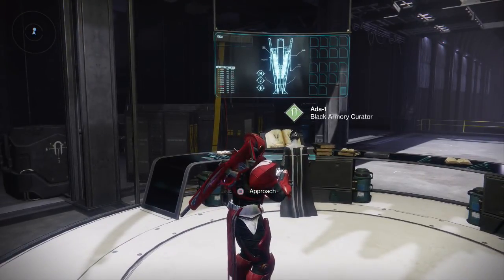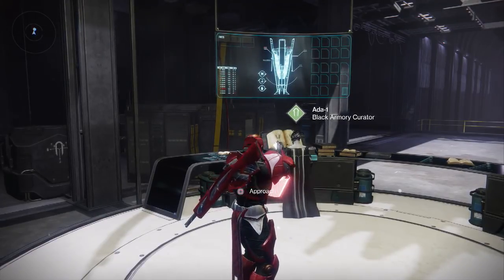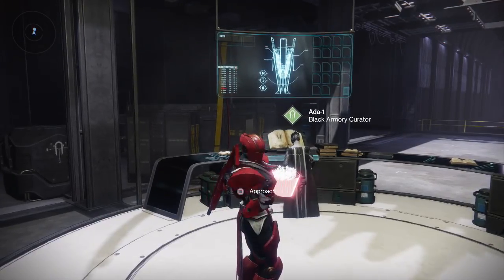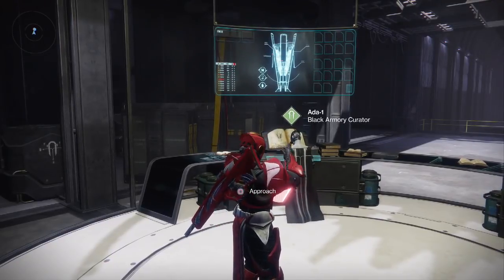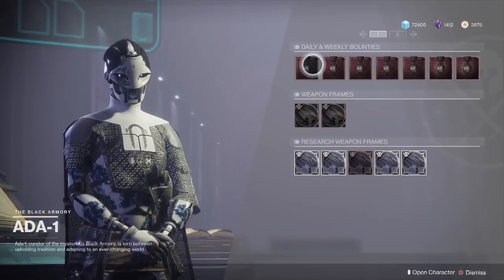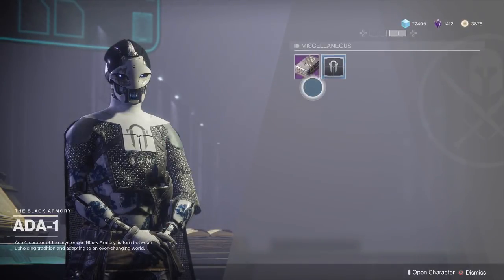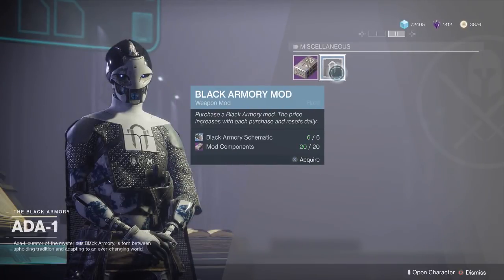Welcome back to the channel. In this video I want to go over the new mods you can get from Ada-1 in the tower. Ada-1 is the vendor for Black Armory. When you go to Ada she has a number of things in her inventory — bounties, weapon frames, and things of that nature. On the second page she sells mod components and Black Armory mods.